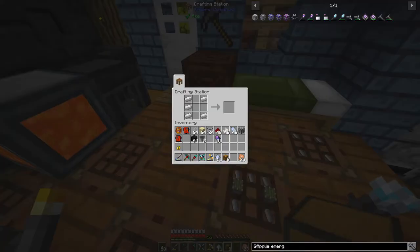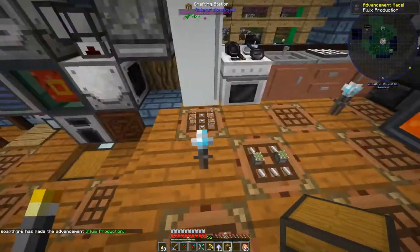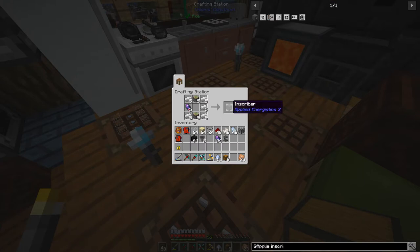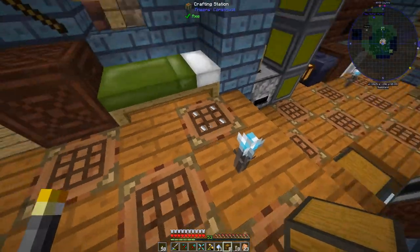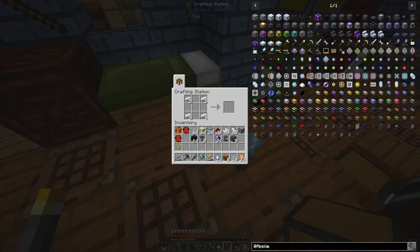Over here we're going to need a charger, because you only get so much charged certus quartz crystal and we'll need a lot. The charger takes energy and puts it into certus quartz crystals - very useful. We're also going to need something called an inscriber, and we'll actually need five of them. We also need quartz fiber for cables, and we'll need a controller.